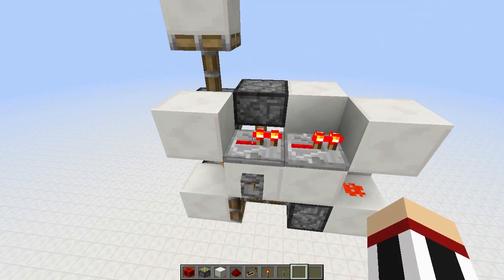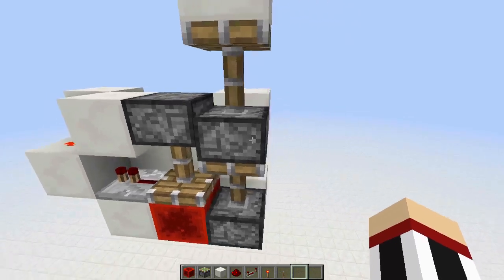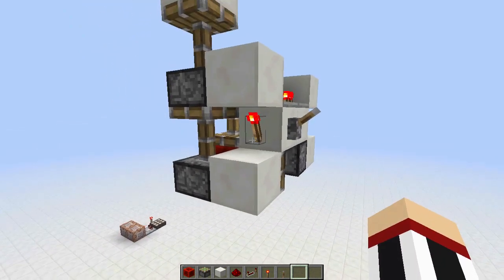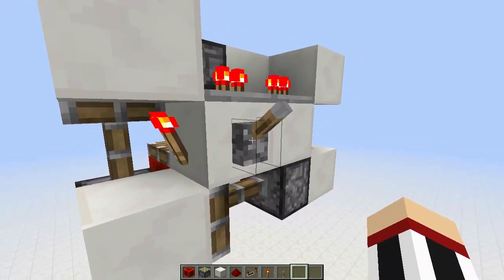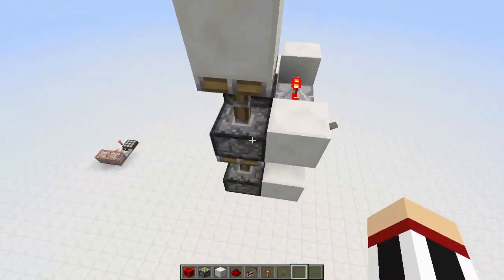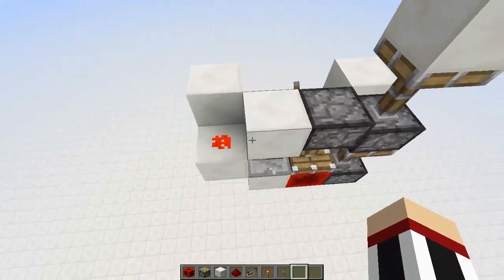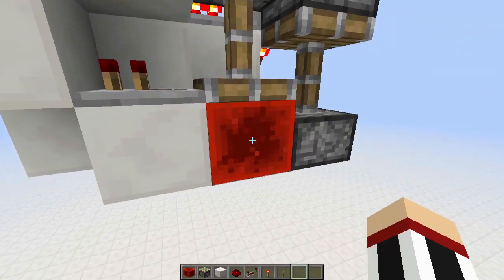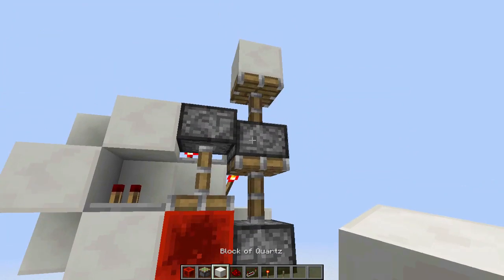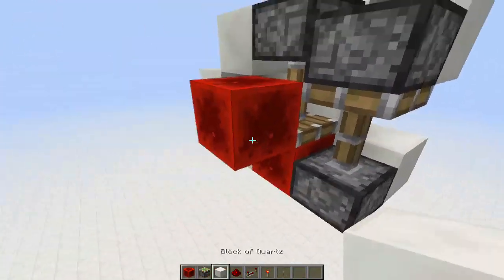So you just saw this come off and then turn on again, and the piston back here extended. For retraction it's a little bit more complicated. Basically this torch is going to turn off if you power this block for retraction, and that's going to make this piston here retract. Then you have two repeaters into this redstone which is powering this piston right here, so this piston will then retract and it will depower the piston on the bottom.